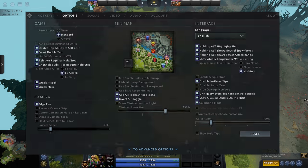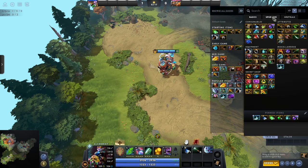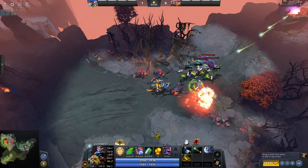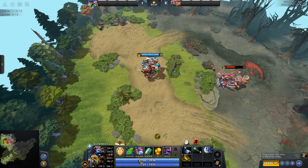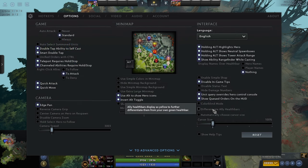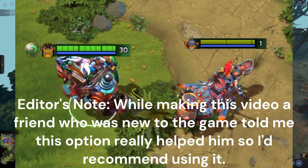Colorblind mode makes your green health bar blue, makes the agility section yellow, and makes green characters on the minimap blue. I personally don't find it useful because I sometimes mix up my health bar and mana bar when they're the same color, so I have colorblind mode off. Differentiate ally health bars gives allies a different colored health bar — I don't see it making a difference for me, but I can see it being useful for some. Automatically choose cursor size just scales based on resolution — at 1920x1080 the default 100% is completely fine.